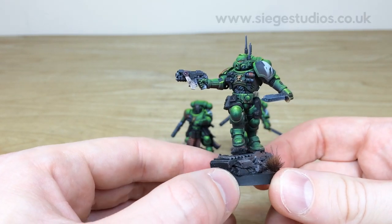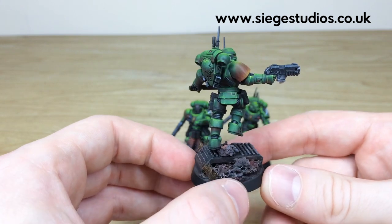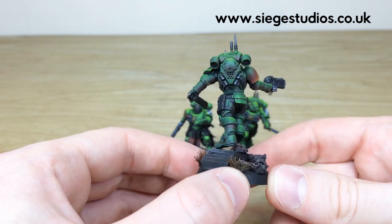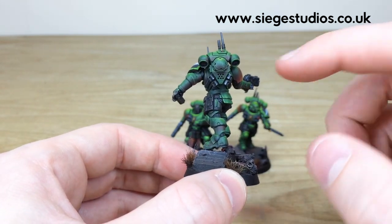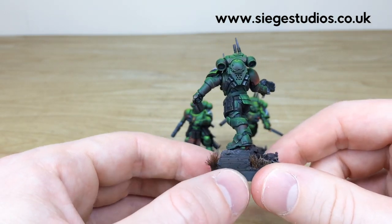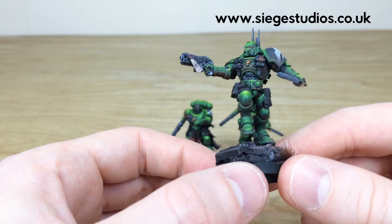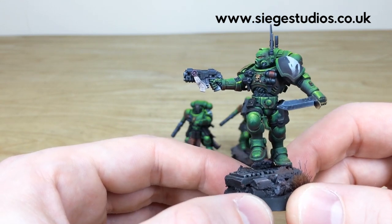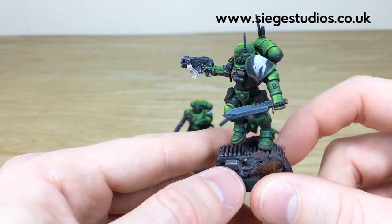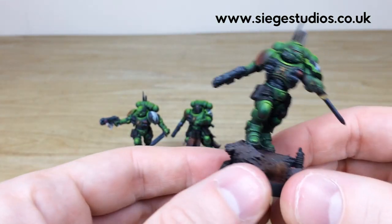Fletch has done a stellar job of picking out all the details across these Primaris Reavers. Lovely subtle flames there on the shoulder pad, and super sharp highlighting on all the armour panels. There's a lovely kind of refraction of a red tinge from the floor on the lower areas of the backpacks, and on the undersides of the armour you can see that nice light refraction too. All the lenses and details are sharply picked out, and all the text on the purity seals and script is done as well. Nice little notches on those knives just to show that lovely attention to detail and wear and tear.